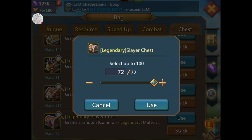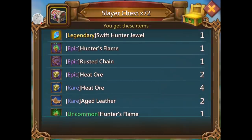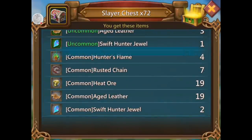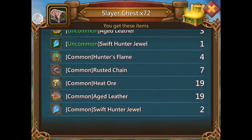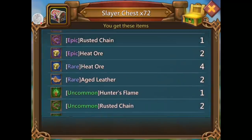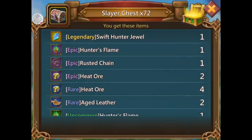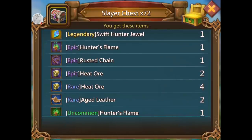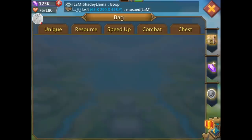72 more — another legendary swift hunter jewel! I'm already full on legendary jewels so I would have been squealing otherwise. Rusted chain — seven gray, four common. Hunter's flame — not bad. Two green rusted chain, epic rusted chain, epic hunter's flame — that rhymes, I'm a poet. That's actually a pretty good haul — five rusted chain and one hunter's flame.